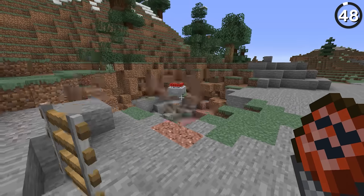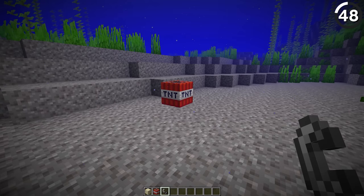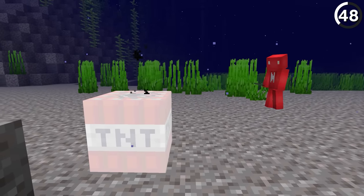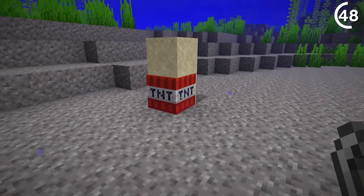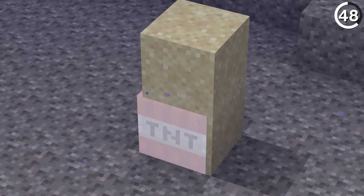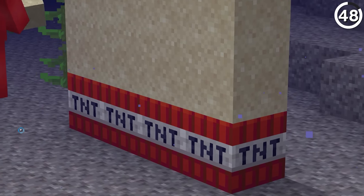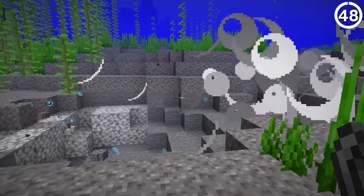TNT explosions can pack quite the punch — that is, until you put them underwater, and then that demolition dream fizzles out. But apparently, since Minecraft turns primed TNT into an entity instead of a block, we're able to put other things like sand into that same hitbox. By doing that, the TNT will explode just the same even at the bottom of the ocean. It's absolutely a weird feature, but if you want to get rid of ocean ruins, this lack of logic might be your best solution.